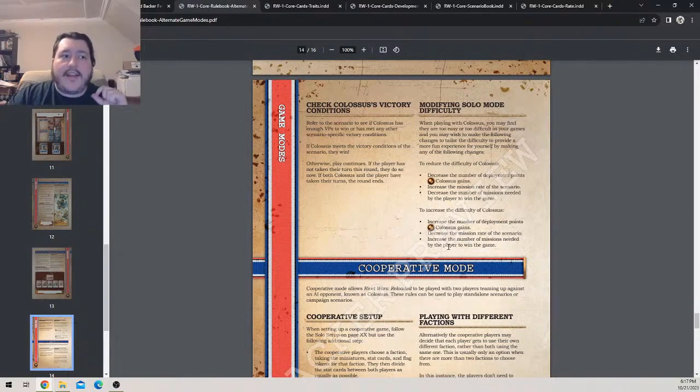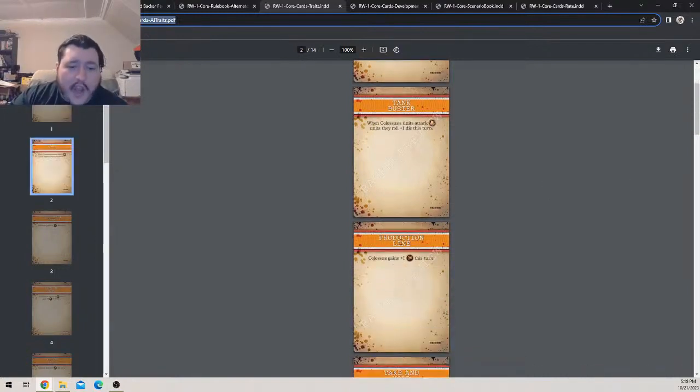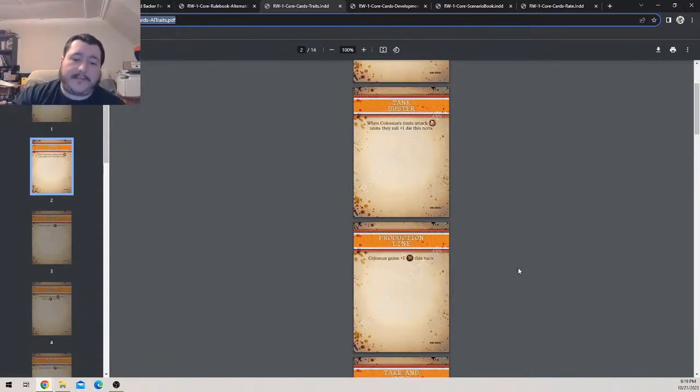Now the trait cards: these are what Colossus uses instead of action cards. The ones with no faction symbol are open for use all the time. 'Clear Them Out': when Colossus units attack an infantry unit, they roll plus one die this turn. 'All of Them': when Colossus's units attack units, they roll plus one die this turn — all of them, which is crazy. 'Tank Buster': when Colossus's units attack a tank unit, they roll plus one die this turn.